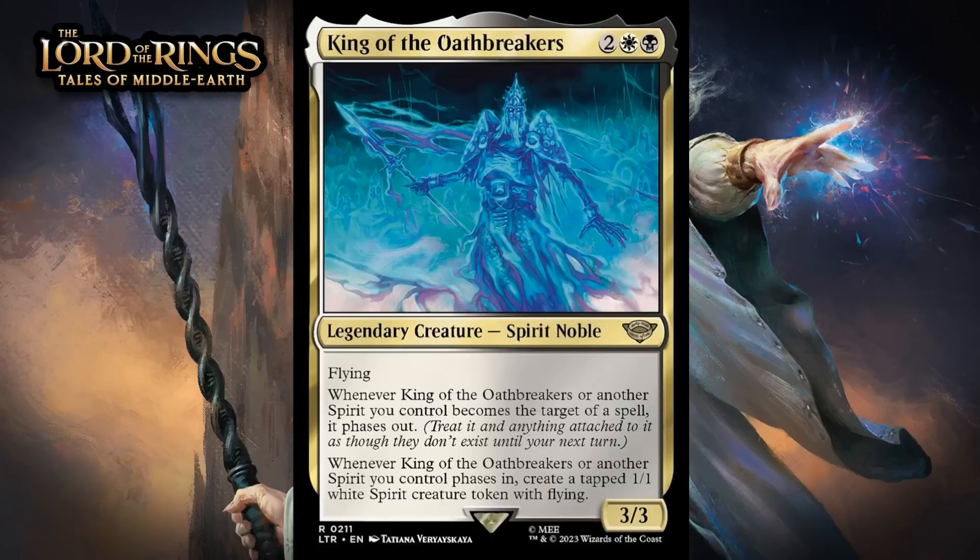Next up, it's King of the Oathbreakers, which for two generic, a white, and a black, is a 3/3 legendary spirit noble at rare. It's got flying. Whenever it or another spirit you control becomes a target of a spell, it phases out. Whenever King of the Oathbreakers or another spirit you control phases in, create a tapped 1/1 white spirit creature token with flying. This is a four-mana 3/3 flyer that's pretty impossible for your opponent to kill. If you do put them in a bind where they have to make this phase out to avoid dying, that's going to feel pretty good since it'll come back and bring a friend. If you have other spirits around, this gets even better — but even without them, this is fairly efficient and your opponent is going to be hard-pressed to permanently deal with it — giving it a B+.